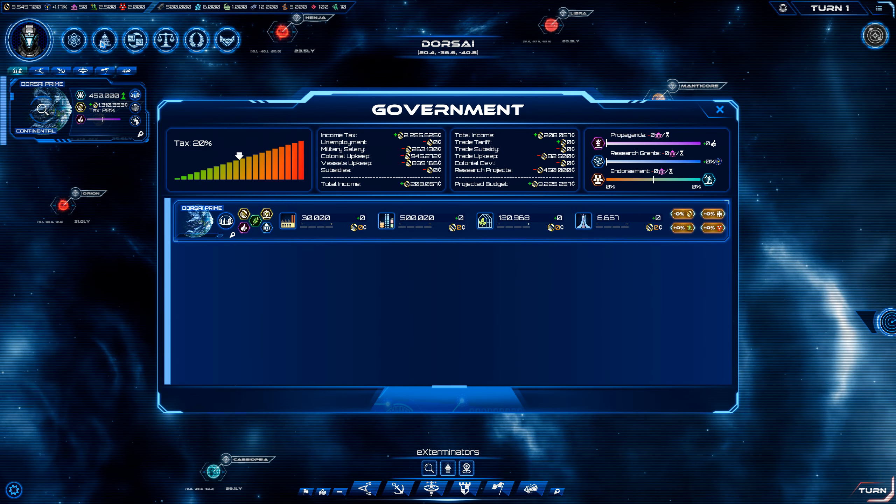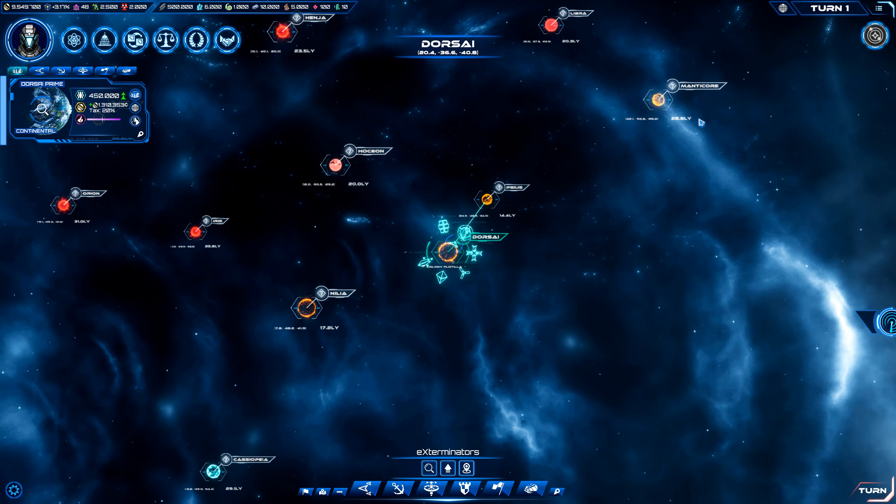We're going to look through all these different menus. Here's our government — it gives us a breakdown: our income tax, then our military salary, colonial upkeep, vessels, a positive 208. I'm not sure if that's 208,000 or just 208. We can give research grants which I guess will increase our research but we lose government points. We can do propaganda. So we're using some sort of resource here — it's up there. I'm going to increase my research by 2% in order to avoid any nastiness from whatever that resource is called.